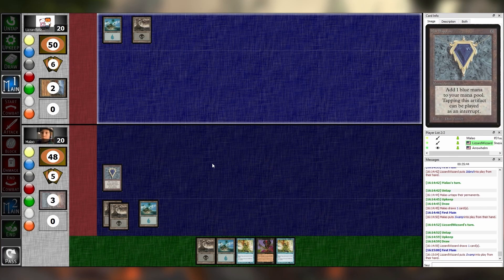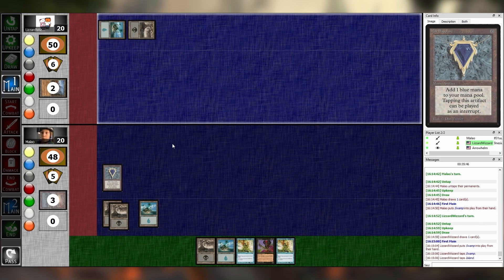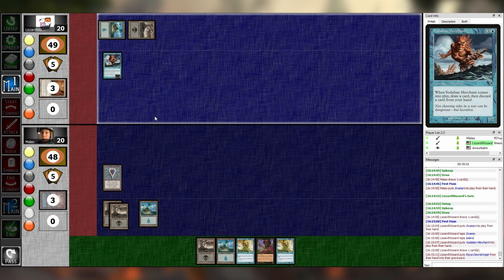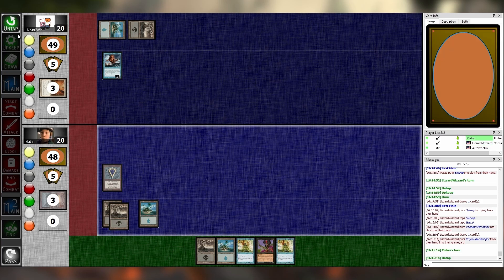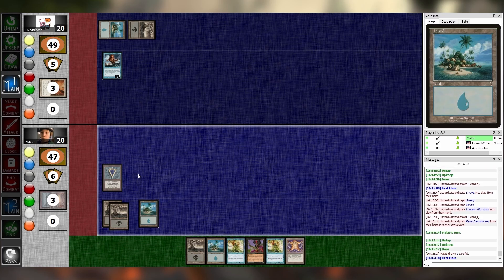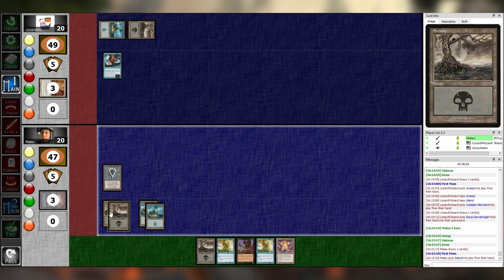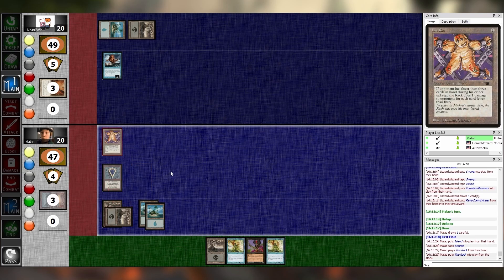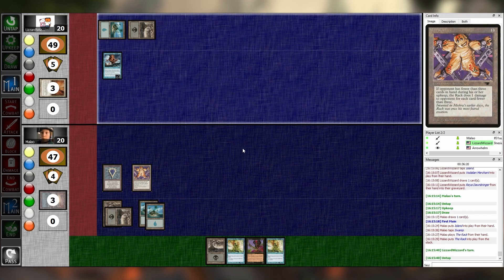Tap two to play this Voldalian Merchant — draw a card. I'm going to discard this Raya Dawnbringer. It's Voldalian Merchant — Voldaren is the vampires from four years in the future. I just — let me worry. Have you ever had a dream where you played the Rack? Yeah, I played the Rack. I'll just pass.